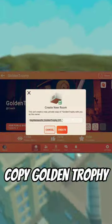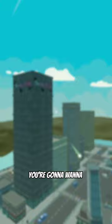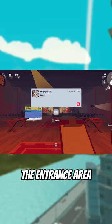First, you have to copy Golden Trophy. You could probably do this with the other quests as well, but I didn't check, so honestly I have no idea. Next, you're going to want to set a comment at the entrance area. Doesn't matter where exactly you place it, just make sure it's inside the entrance area.